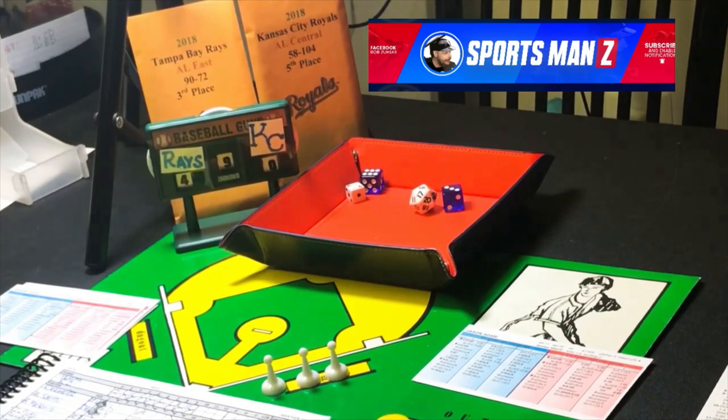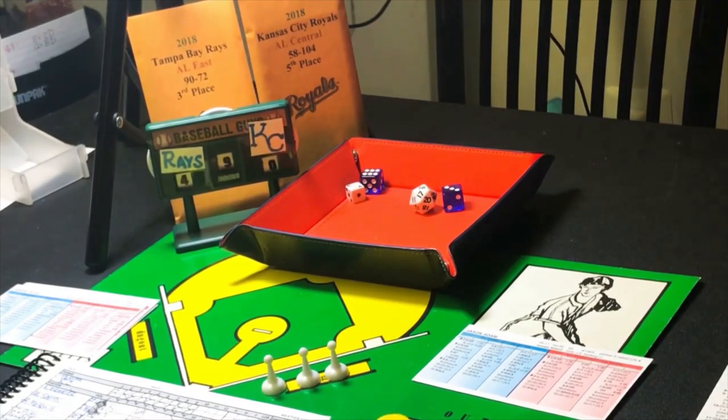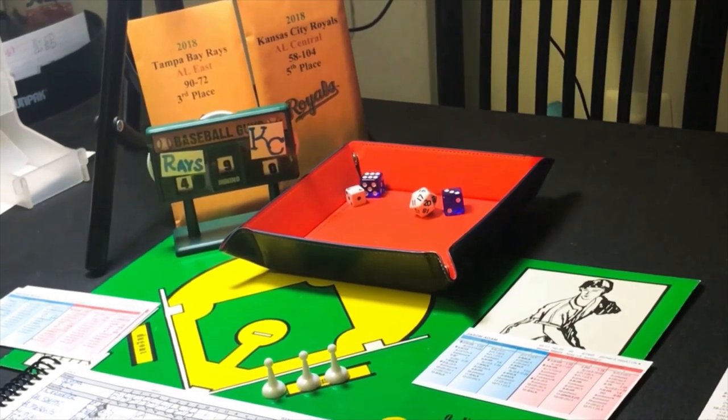Final score: 4-0. Which also happens to have been the score after the first inning. The Tampa Bay Rays win this one by the score of 4-0 over the 2018 Kansas City Royals. That will be it for me. Sportsman Z, Bob Zolke, signing off.